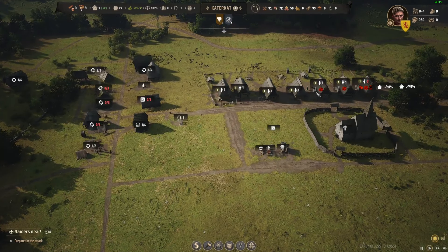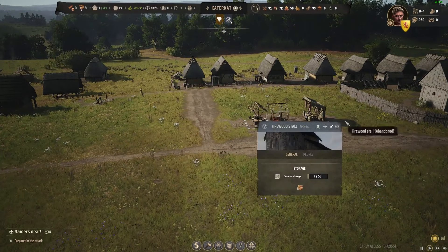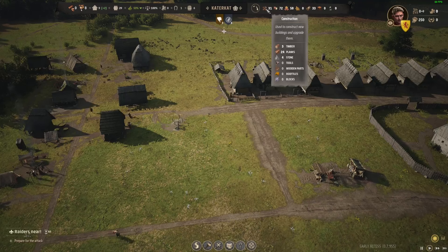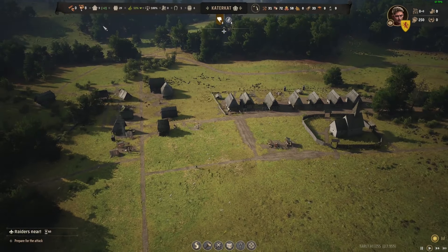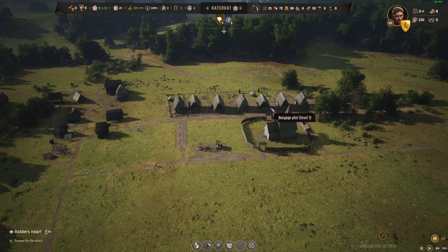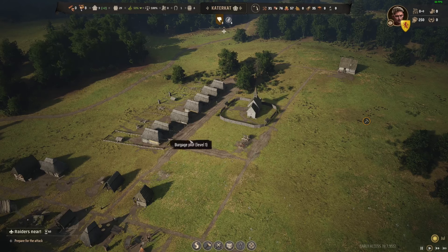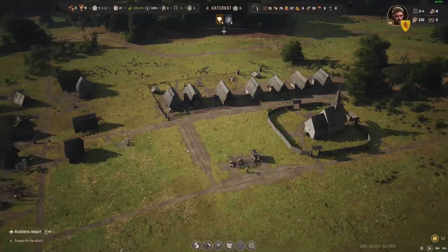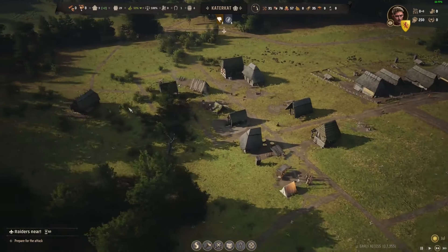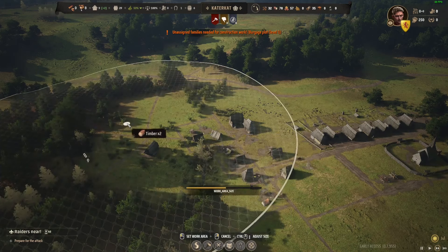Let's get the woodcutter working a bit more, let's get that timber. So we need firewood as well — well, that'll be next. Once you get enough timber, we'll get the firewood going again. How many families have we got? We've got eight, nine plus two. We've got six, seven plus the manor — so that's nine. But there's two families there we can't use. So we do need to get some more burgages. We were chopping down our forest and we might have to move our woodcutter in the near future.